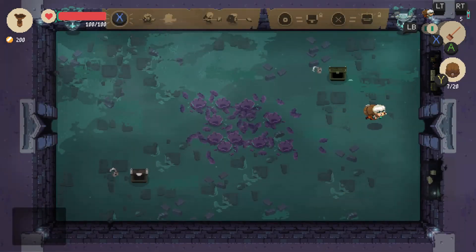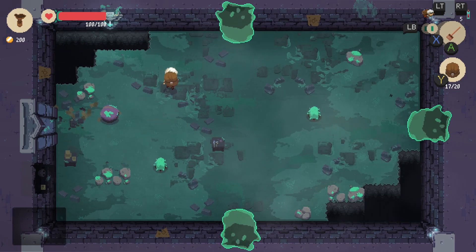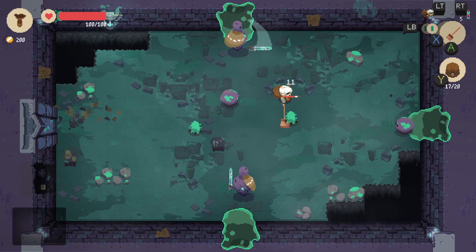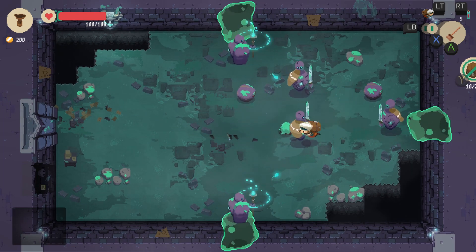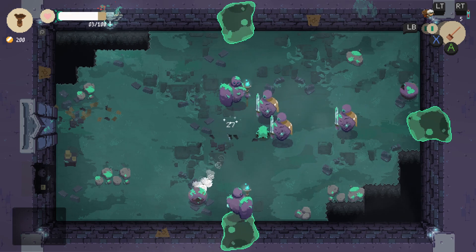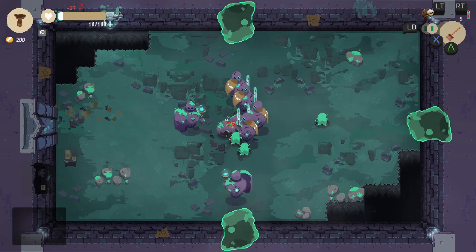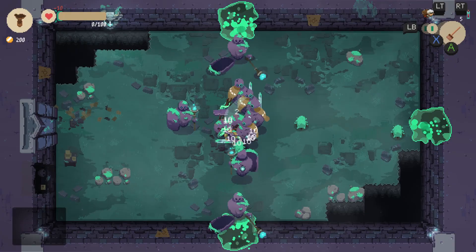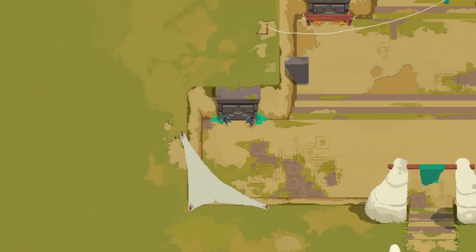Those potions are more useful, so I'll keep those. This is where I die — there are little portals that keep summoning monsters until I die. I'll just accept my fate. Death is imminent, there go all my items, rest in peace, and it just spits me out.